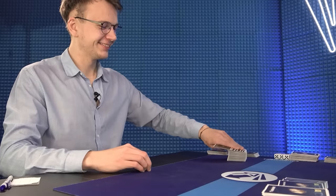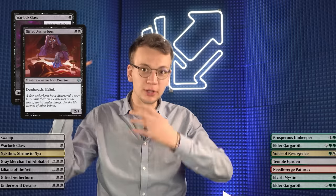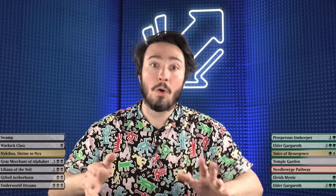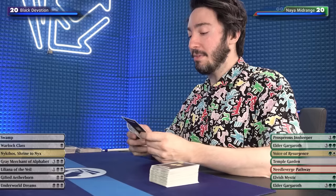This hand, apart from the fact that it needs a second swamp, has everything — it's got a one-drop, one devotion, two-drop, two devotion, Nykthos, Liliana. It's got everything and more. We're going to need the mana to get there, but we have two Elder Gargaroths. I don't know what Yaman's playing, but Elder Gargaroth just steamrolls over about anything, so we're going to keep it.